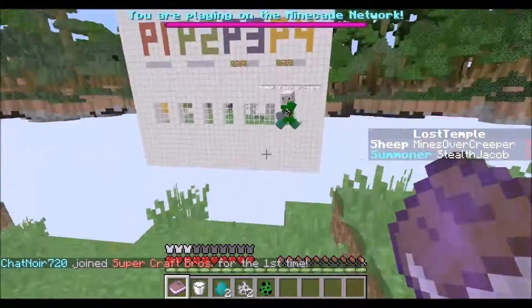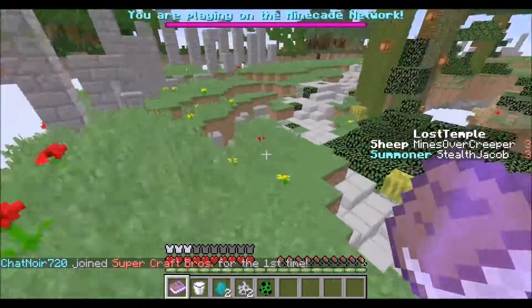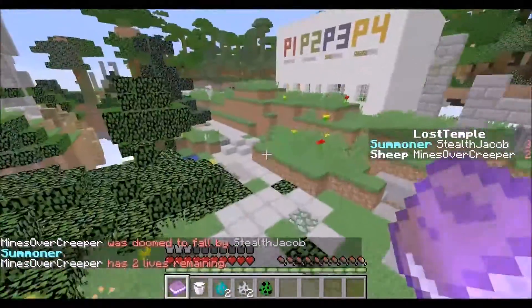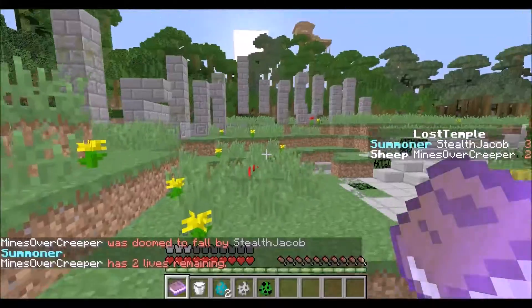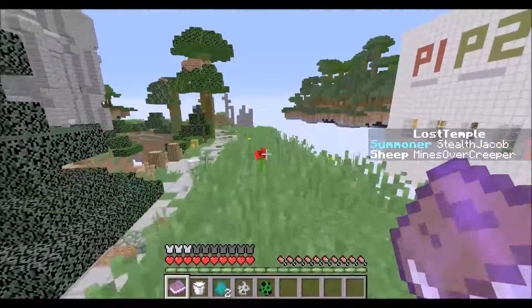The skeletons are the best mob the summoner has because they have fiery bows and they're really accurate. Spawning the skeletons is the best — as you can see, it was very easy for me to kill him.